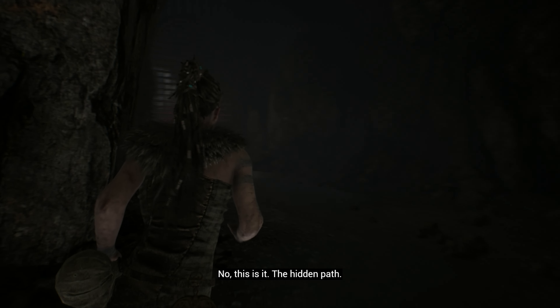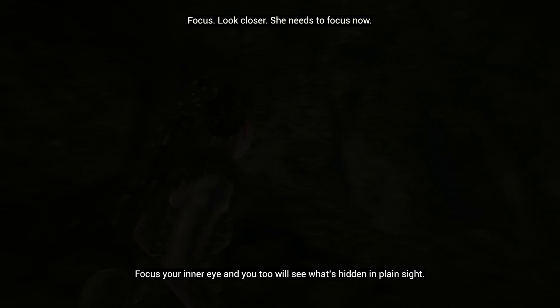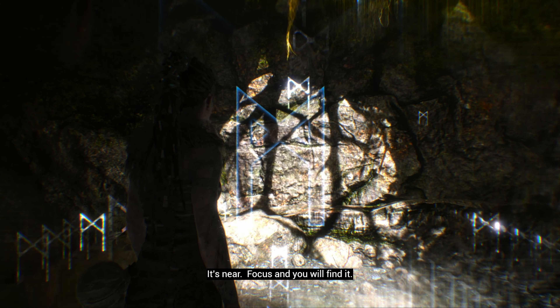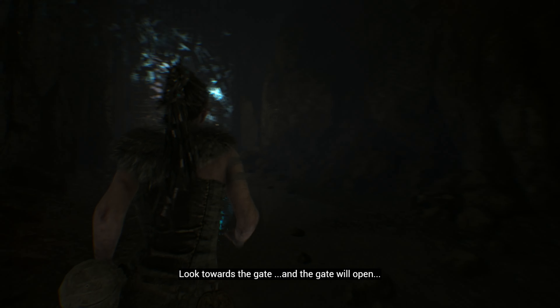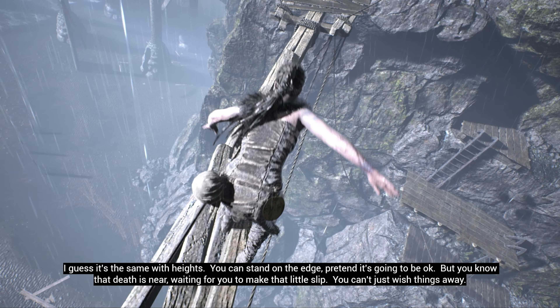Approach the door and focus on the rune that opens the door. The rune is hidden in the shadow cast on the wall close to the entrance in this room. After opening the door, follow the way ahead and make your way carefully over the wooden beam.